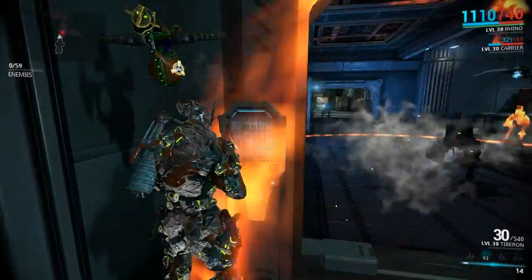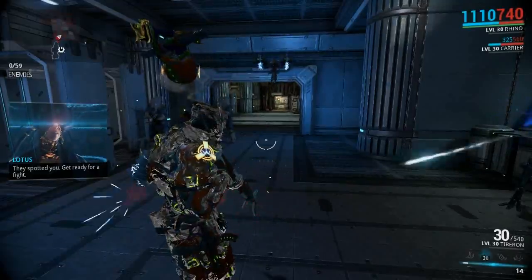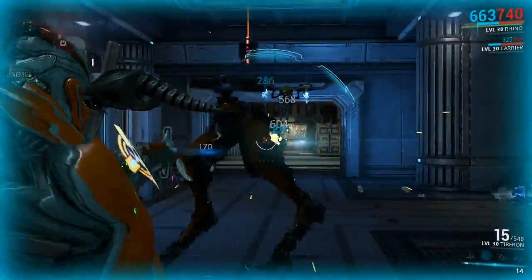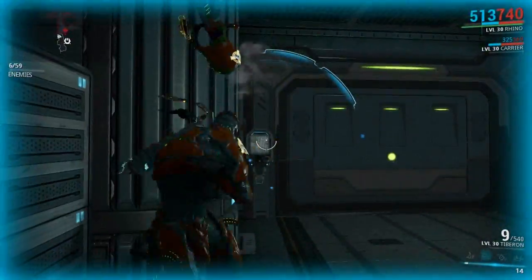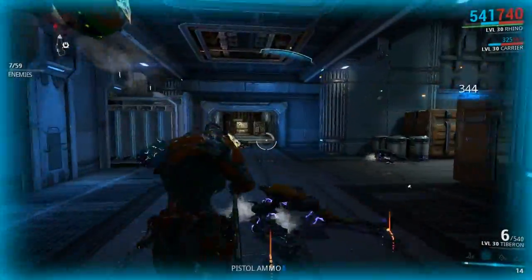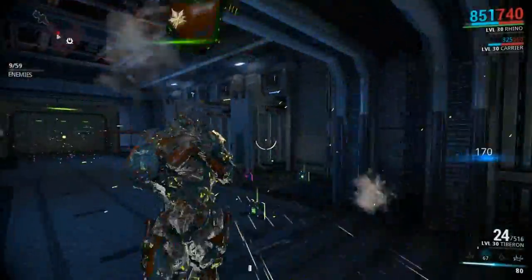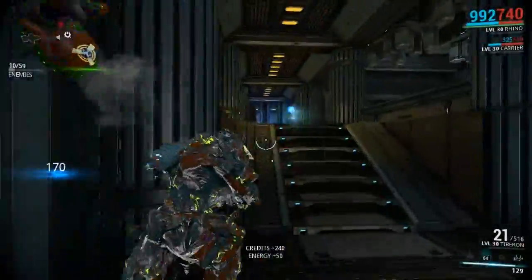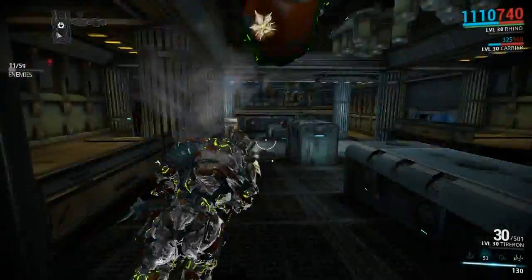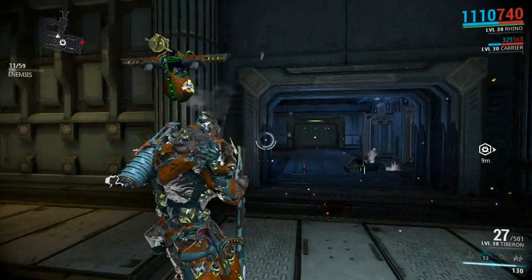You can see Iron Skin has got a number on the bottom right — 93. As it takes damage it goes down. It's not a timer, it's basically a percentage showing how much Iron Skin you have left. When first activated you can see it was 100%, and as it gets worn down it'll obviously start to go down, so you can keep an eye on when Iron Skin is about to expire.